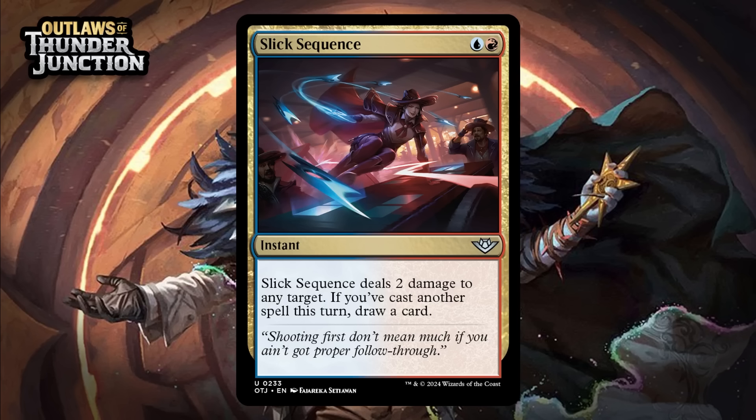Next up, it's Slick Sequence, which for a blue and a red is an uncommon instant. It deals 2 damage to any target — if you've cast another spell this turn, draw a card. 2 mana to do 2 to any target is like a C level card when it's an instant at least, and drawing a card with this isn't that hard. It's very doable thanks to plot in the format, but if you just have other cheap spells in your deck, it's easy to pull off too. It is one of the few cards in the set that you can give plot 2 with Lila, which is pretty exciting. Giving it a B-.